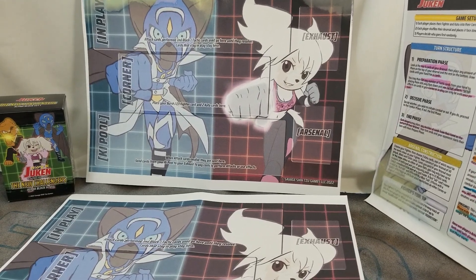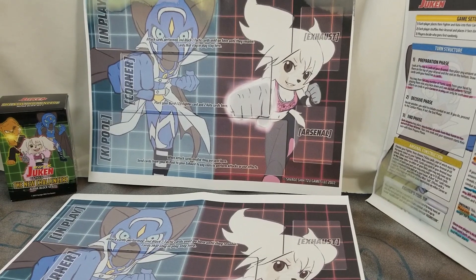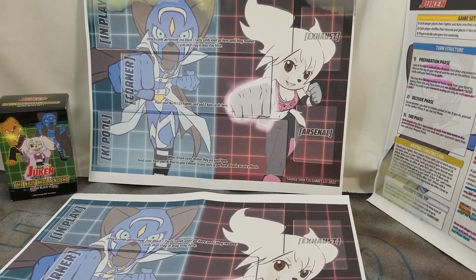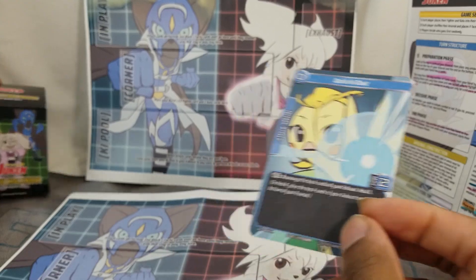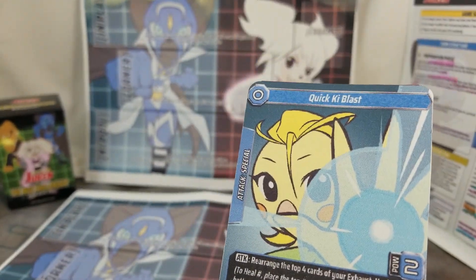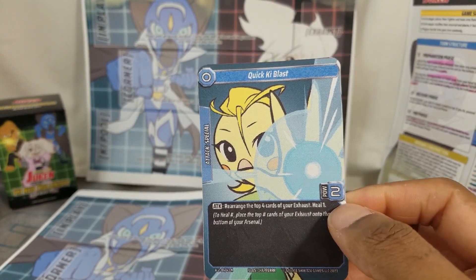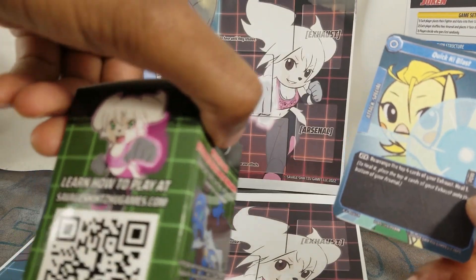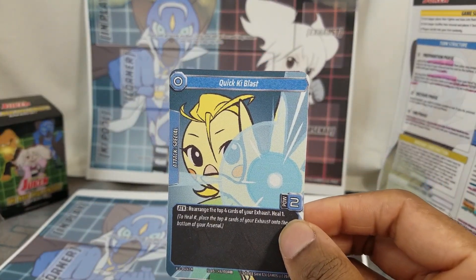Preview season is here — Hyper Juken Alpha Blocks Set 2. Let's check out this preview card. We have a new challenger: Luis, who I believe is a cockatiel. New set coming in mid-March — Hyper Juken Savage. Check it out at shizugames.com when it drops.